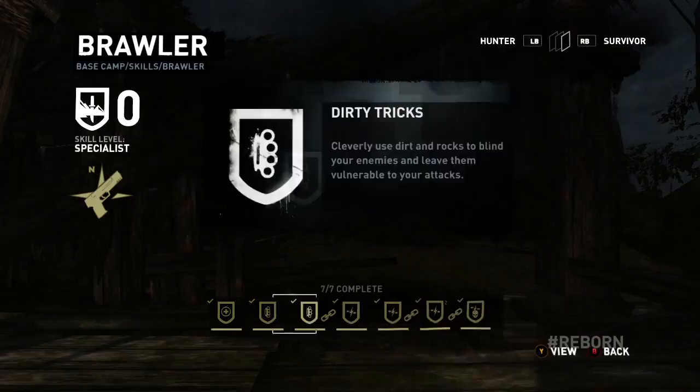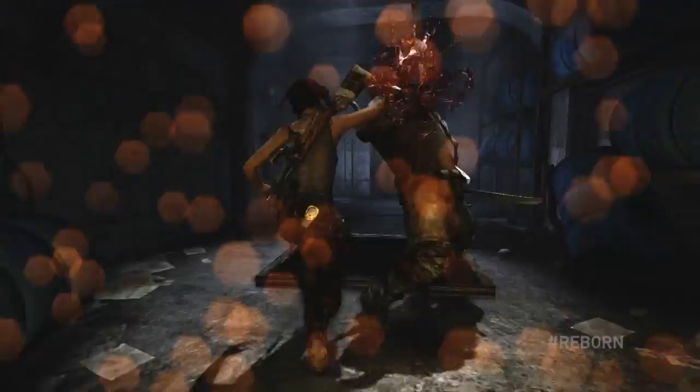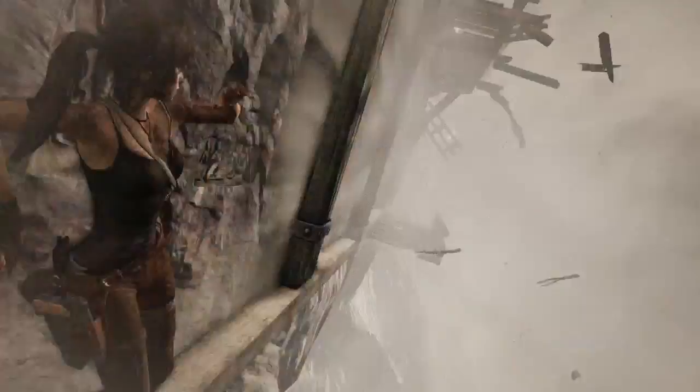Through the brawler skill tree, Lara can unlock various melee abilities. With the dirty trick skill, Lara can quickly grab a fistful of dirt while scrambling and use it to blind her enemies. In addition, Lara can learn various counters, making her arrows more effective at short range, and turning the climbing axe into much more than an exploration tool. As a close combat fighter, Lara is more than capable.